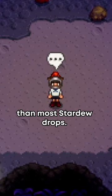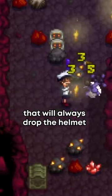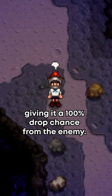But the drop chance is a little different than most Stardew drops. Instead of just having a percentage drop from metalheads, a random metalhead in the code is assigned to be the one that will always drop the helmet based off the player's save file ID. This metalhead will always be the one to drop the Squire helmet, giving it a 100% drop chance from the enemy.